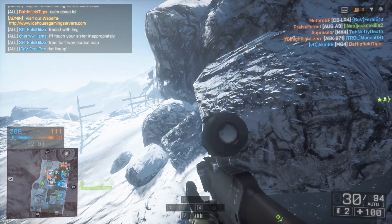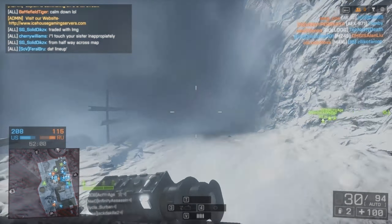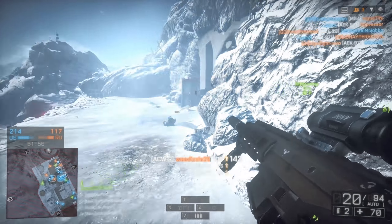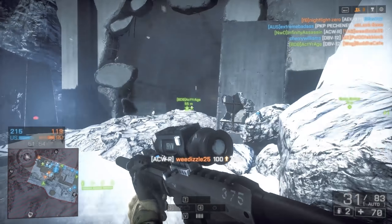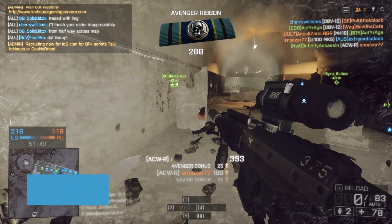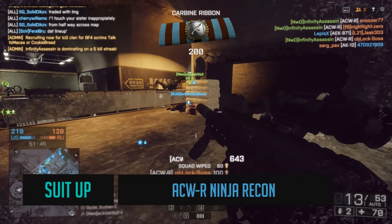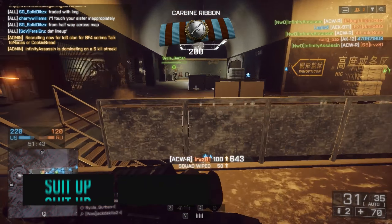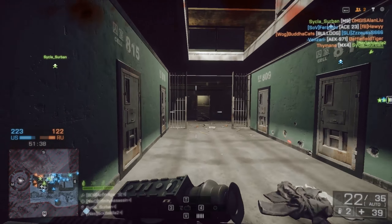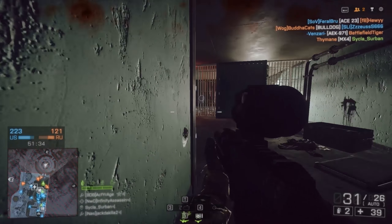Hey guys, I know what you're thinking — that wasn't an ACWR. And you're right, it wasn't. But it was from part of a 9-kill killstreak where I started off with the ACWR but ended up picking up another kit because I was out of ammo. So today we're using the Ninja Recon Loader, as suggested by Stan, a close friend of mine. As the name implies, this setup tries to accommodate an effective stealthy playstyle using a combination of equipment to increase stealth and also intel about the enemy, such as using motion sensors.